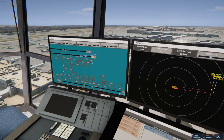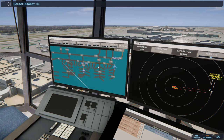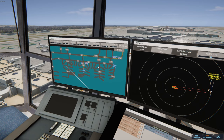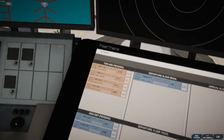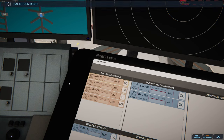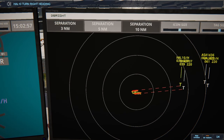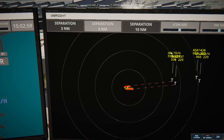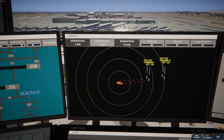I'm gonna try and keep the strips somewhat organized but that's gonna fall apart. Delta 329 ready to taxi. Delta 329 runway 24 Left via Echo. Los Angeles Tower, Lion 1-0 Heavy on final 24 Right. Los Angeles Tower, SkyWest 3737 on final 25 Left. Lion 10 runway 24 Right clear to land — oh, it's a heavy, oops.